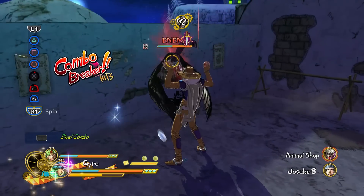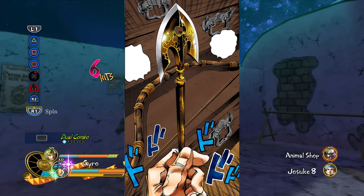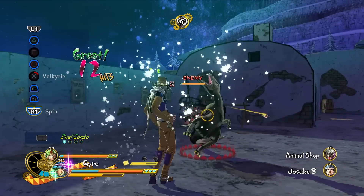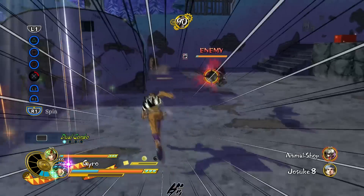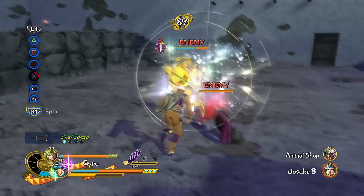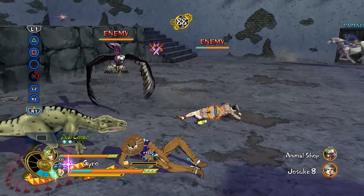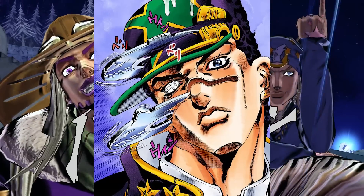The next way to acquire a stand is with the arrows - a very simple method, as anyone who is stabbed by the arrow and worthy to possess a stand will acquire one. So far in JoJo, the arrows have been the primary way to create stand users. And also later in Part 6, we see that some stands can grant people stands, like Whitesnake with its disc ability.